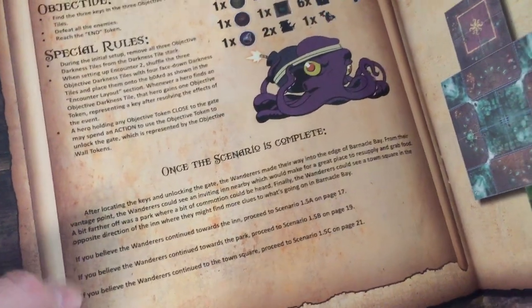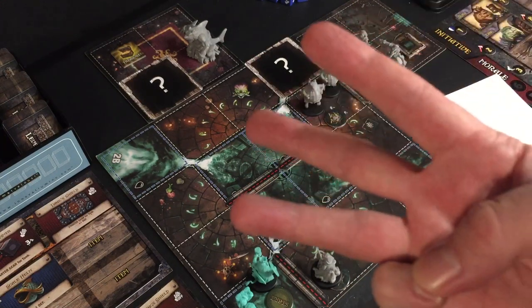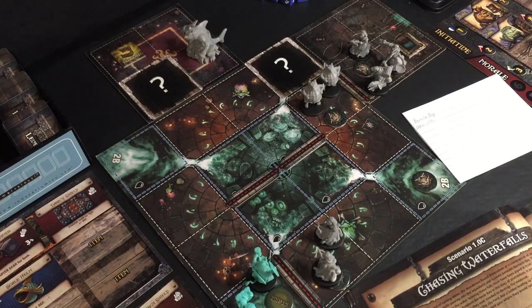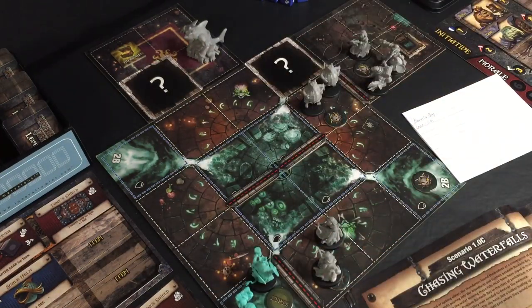At the end of Scenario 1C, we will have three more choices. You can play through this scenario a few times and see completely different stories, completely different scenarios and objectives on your way to fighting — I think it's three boss encounters. There's a lot of variety, and there seems to be a lot of variety in the objectives as well, even though they all share some of the same elements on the map. It is a more story-focused and choice-focused campaign than I see in quite a few of these games, and I greatly enjoy that.